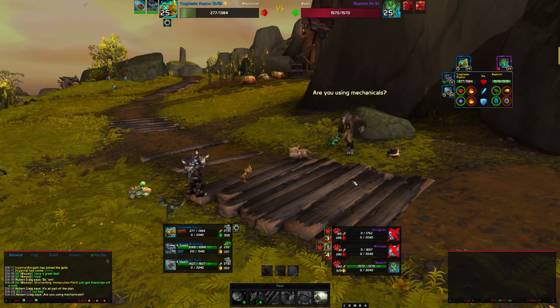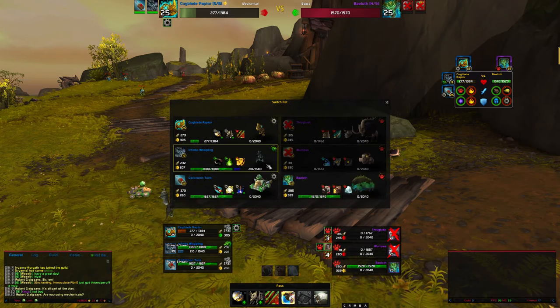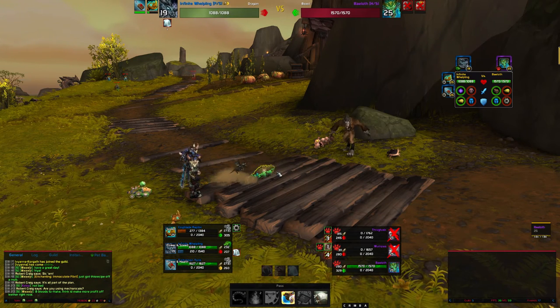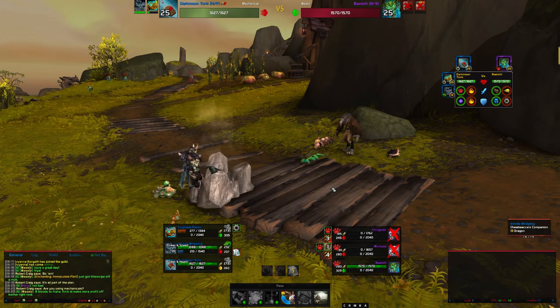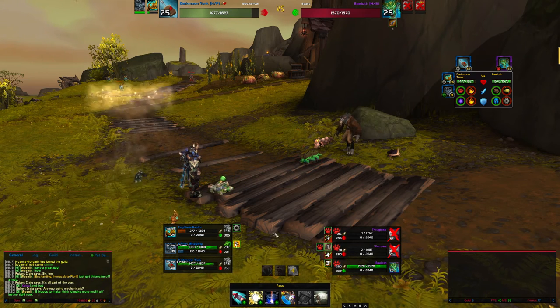We're going to bring in our leveling pet for a move. Now we're going to bring in the Darkmoon Tonk. This is pretty simple, guys — Shockinaw, Iron Cannon, hopefully this guy will be dead.